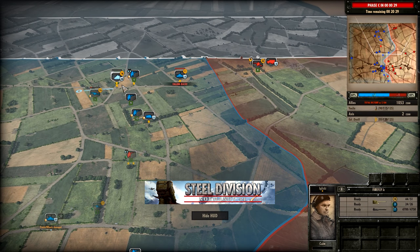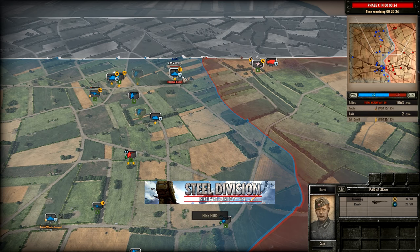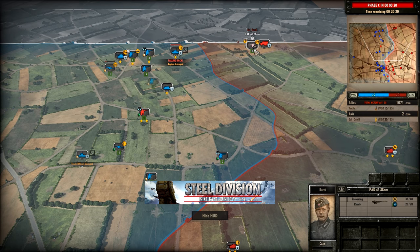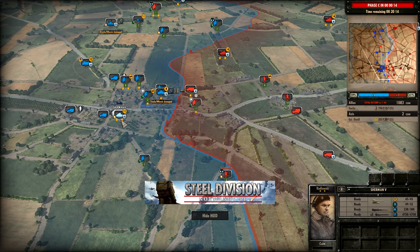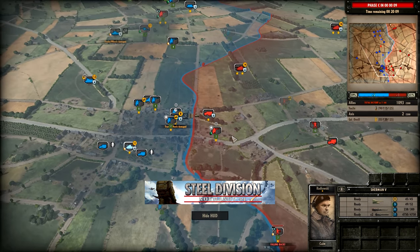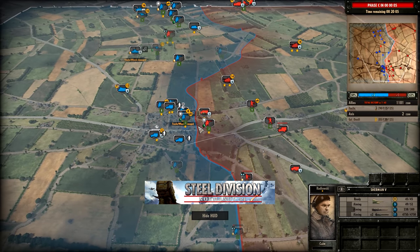The Firefly is going to be falling back — Yujin doesn't want to lose that to a Pack 43. The Cromwell V is also falling back, and I'm not sure it's going to be able to get out of range of the Pack 43 anytime soon, especially with an engine destroyed. The Sherman V is arriving on the bottom side — just going to make a huge difference. As long as we're still in Phase B — but we are moving into Phase C in five seconds. Will Gal O'Neill find something that allows him to bring this game back?